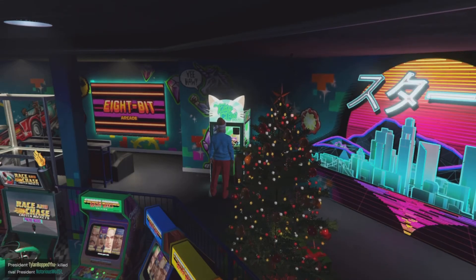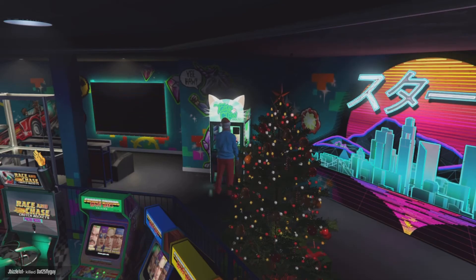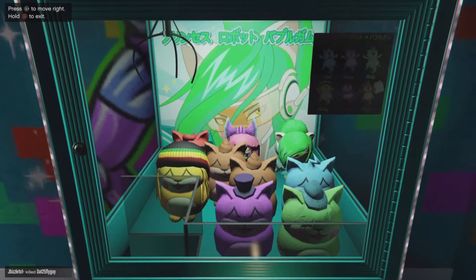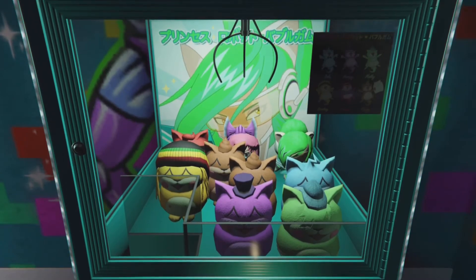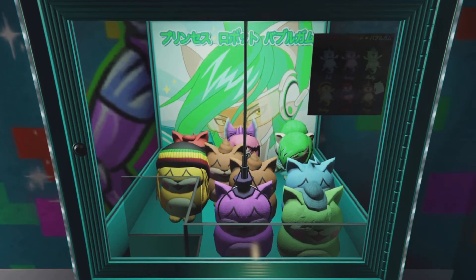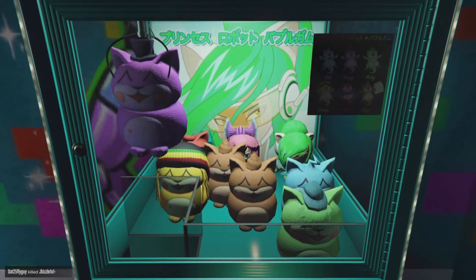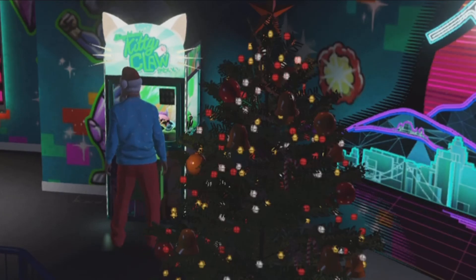The Shiny Wasabi Kitty Claw plushie in the very back is probably the most difficult one because if you hit the very back wall the claw bounces back. So if you hit the very back wall you're going to have a hard time getting the claw all the way to the right like you need to to get the Shiny Wasabi Kitty Claw. I've seen several people try to glitch it, drop snacks on the side of the machine, or run into the side of the machine to get the Shiny Wasabi Kitty Claw plushie. But it's going to be the most difficult because it's hard to hit the far right wall perfectly with the claw.